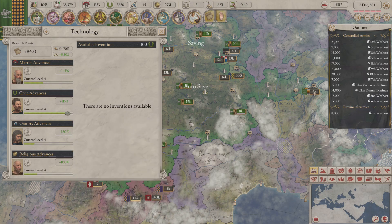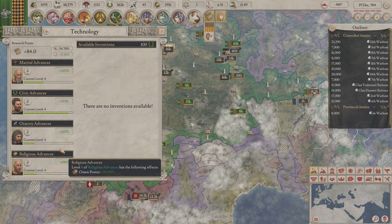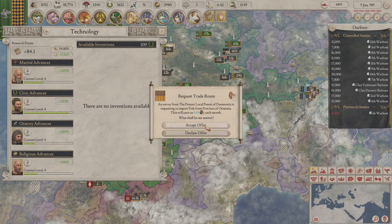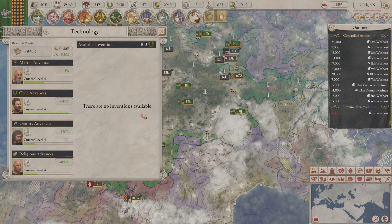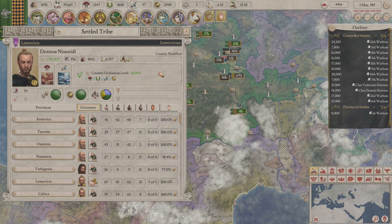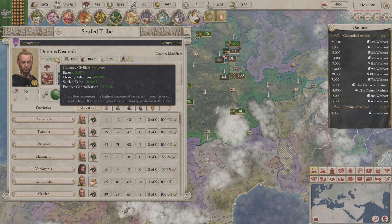We still have one war host that is recovering — 25,000, nearly there. Let's take a peek: level 5 is on its way. We're at 84 research points, 0.75 — averaging nearly 0.7 per month now, so we're gaining about eight and a half points per year. We've more than doubled what we had, but it ultimately takes citizens — that's what we need. Civilization level at 38.